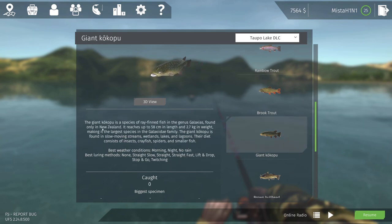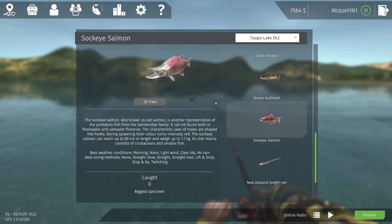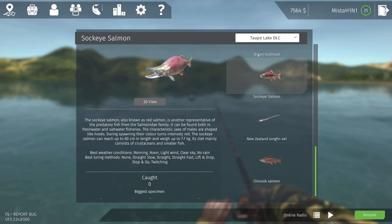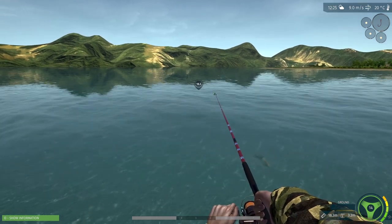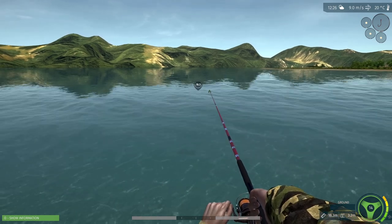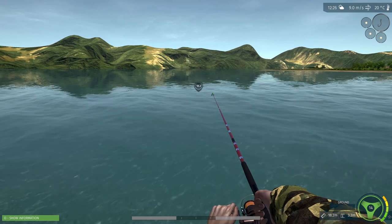Its diet consists of insects, crayfish, spiders and small fish. Cool. Brown bullhead — we got sockeye salmon, we haven't caught chinook salmon yet on this session, we haven't caught the long eel either but whatever. Okay, this is so much fun checking out new maps and new fish.